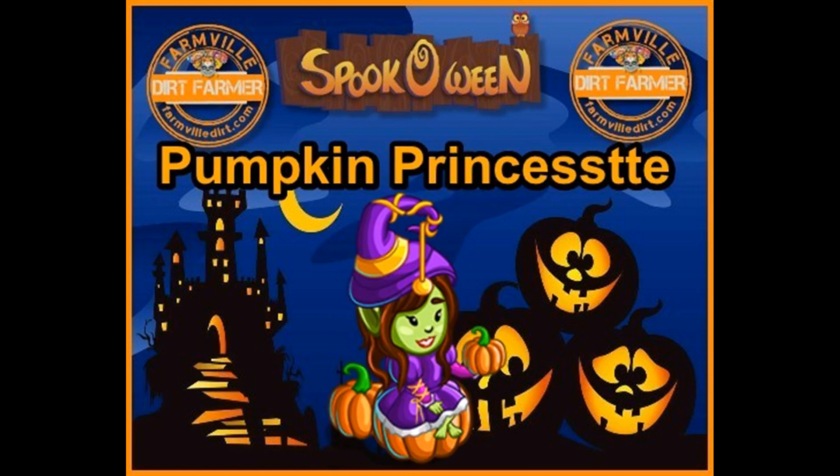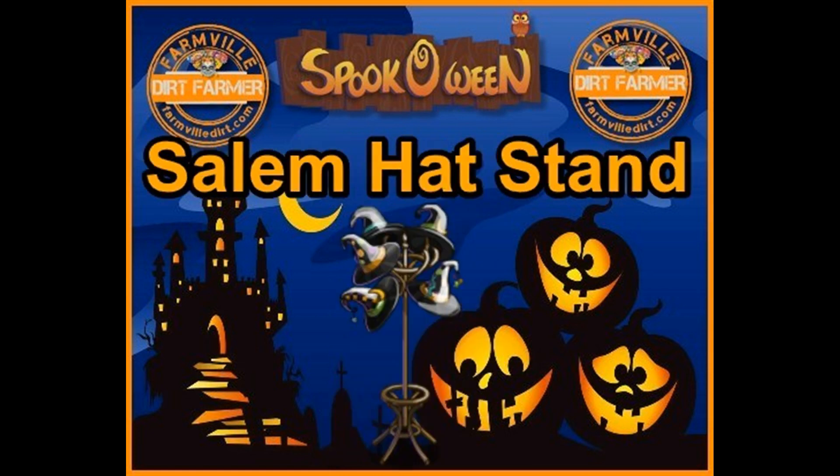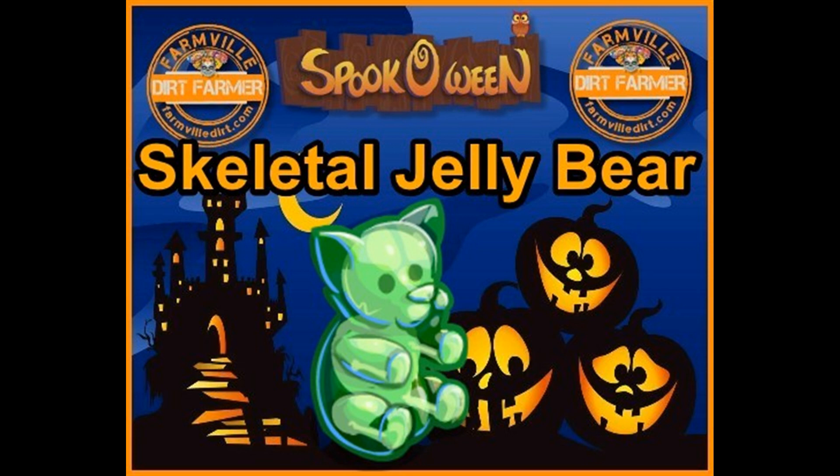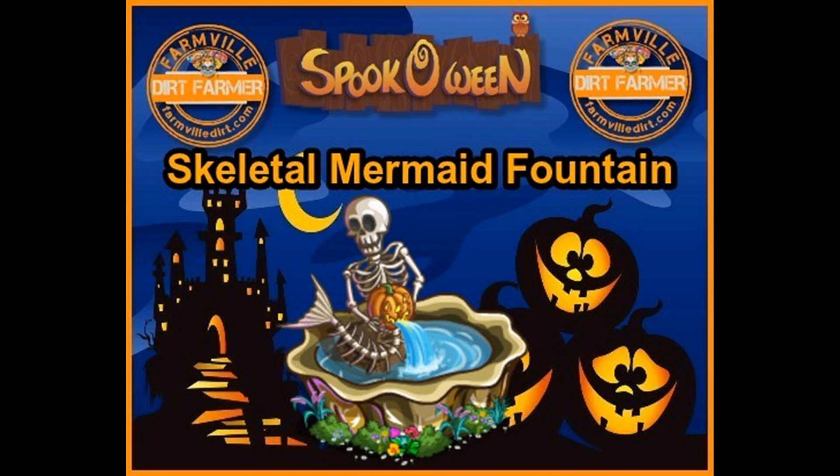Pumpkin princessed. Salem hat stand. Shadowy black cat. Skeletal jelly bear. Skeletal mermaid fountain.